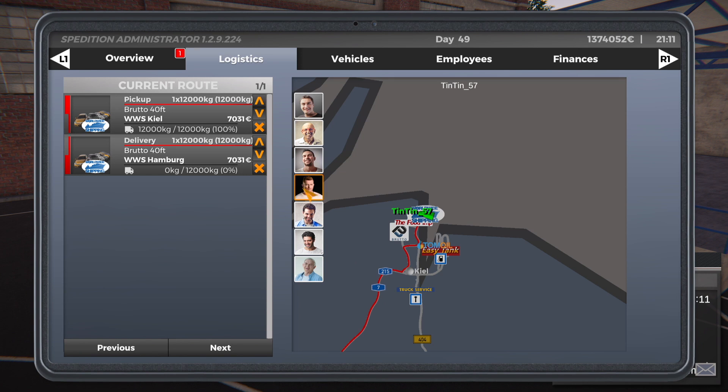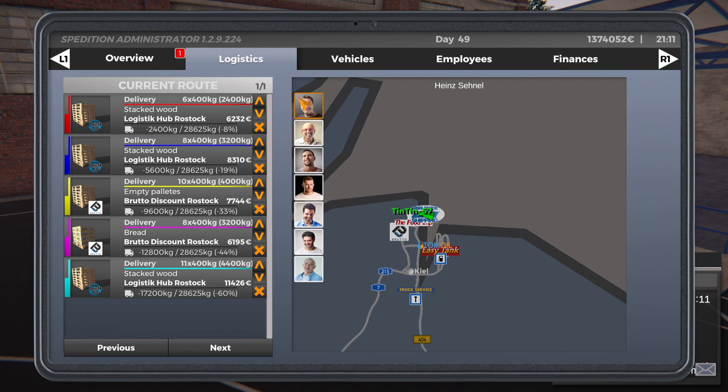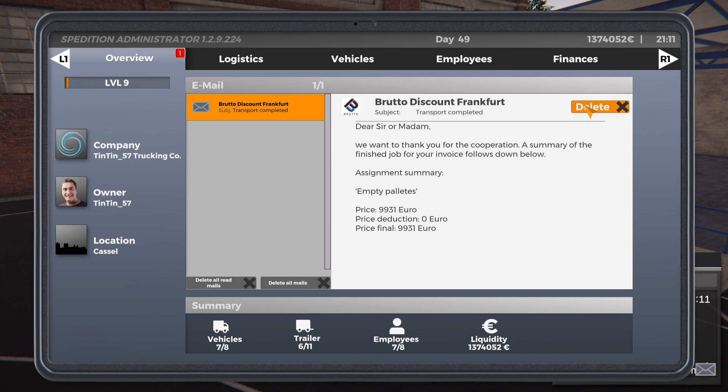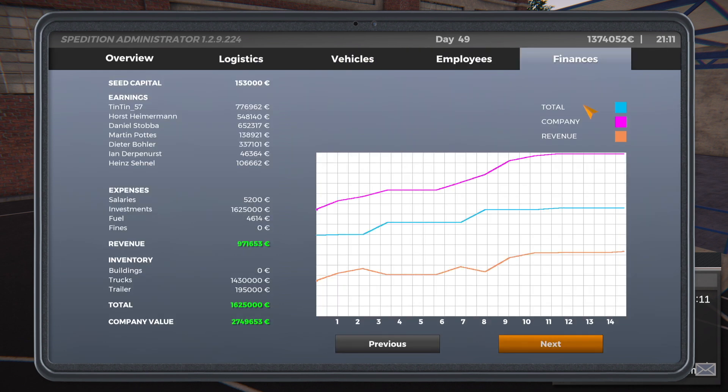One of the improvements is — if you remember the last video — we had a problem where I couldn't see all my drivers, so there was no way to assign jobs to them. That's been fixed now; it was a bug as we suspected. I've been through and given jobs to most of these guys. We've also had a message from my chairman saying we've made 750,000. Earnings are at 776,000, so not bad at all. Revenue is going up — it's all going in the right direction.